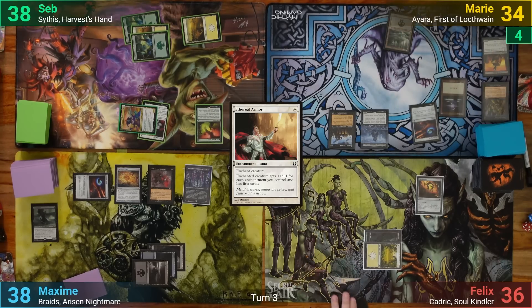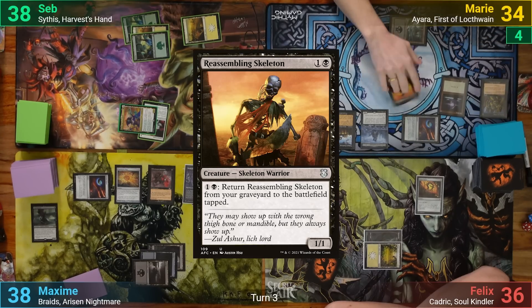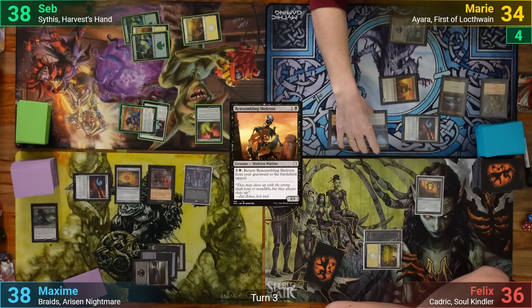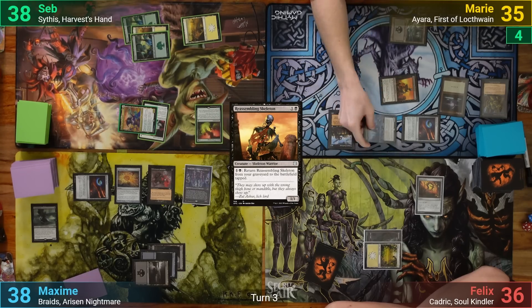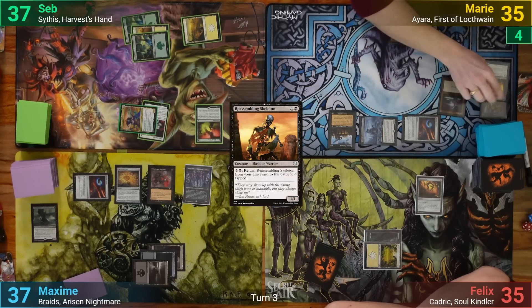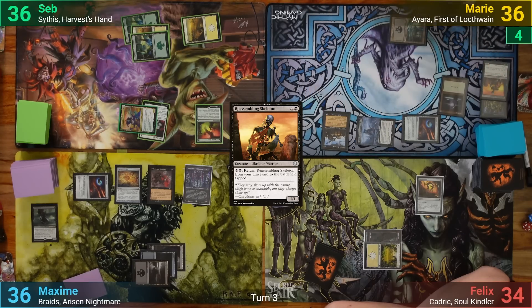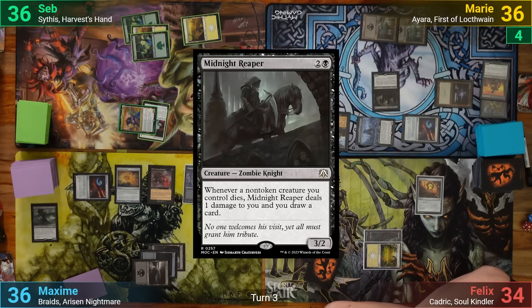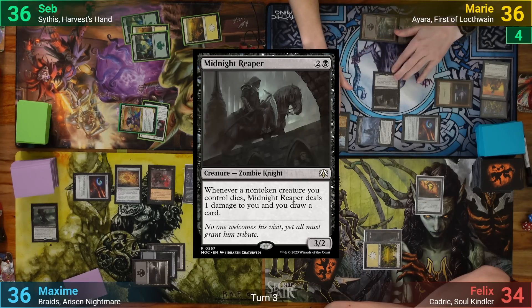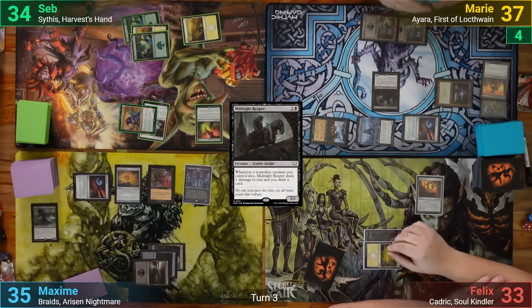Marie draws 2 but still has no lands to play. She plays the Reassembling Skeleton from her graveyard, draining everyone for 1 as it comes in thanks to Yara, then taps Yara to sacrifice it and draw a card. This drains everyone for 1 with Zulaport Cutthroat, and she finally draws a Swamp which she plays. She's then able to cast a Midnight Reaper. Moving to combat, she pokes Seb for 1 with Zulaport Cutthroat and passes.